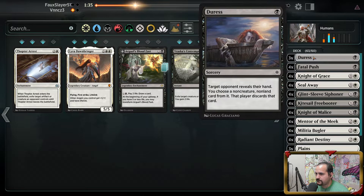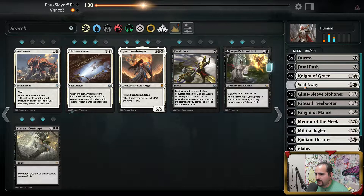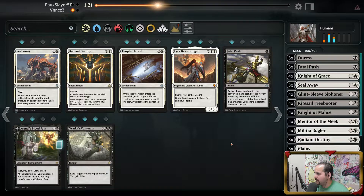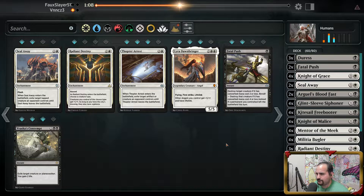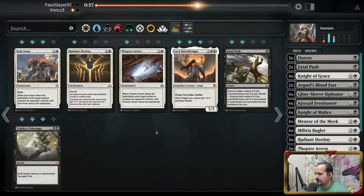Except for the Walking Ballistas. I'm gonna remove a Fatal Push and a Seal Away as well. I don't think my opponent's playing a ton of creatures. We can get rid of a Radiant Destiny as well. I kind of want to bring in Lira Dawnbringer, but there's just a slew of removal I've gotta get through. Arguel's Bloodfast is really good as well. We can go two Seal Aways for two Thopter Arrests.